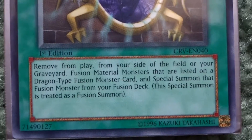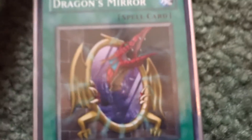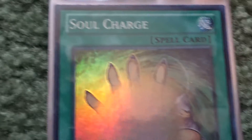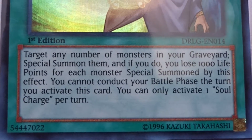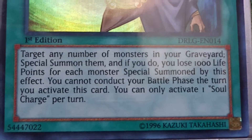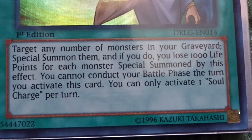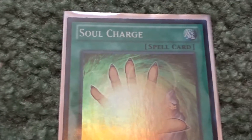Next is Dragon's Mirror — enough said. Then Soul Charge: target any number of monsters in the graveyard and special summon them, but I lose 1,000 life points for each monster special summoned this way, I cannot conduct my battle phase, and only one can be activated per turn. You lose life points but get a bunch of big monsters back — best used towards the end of the game.